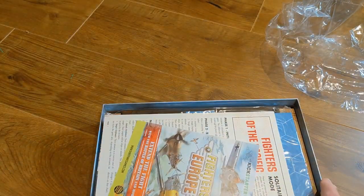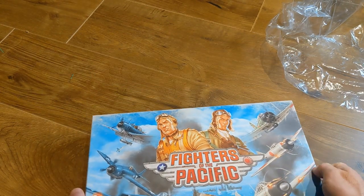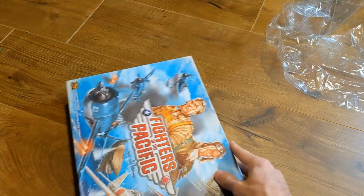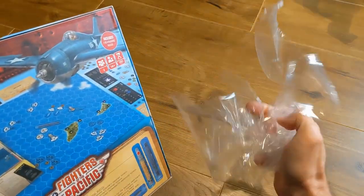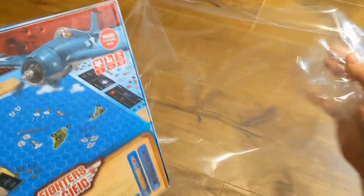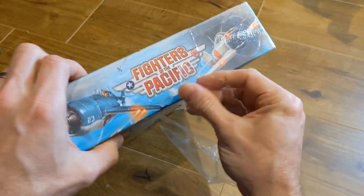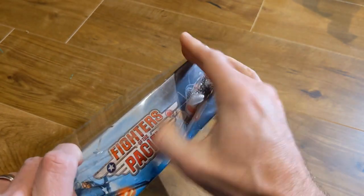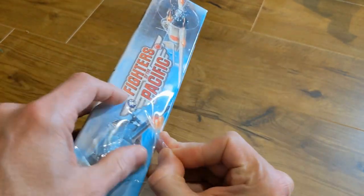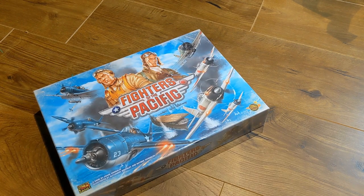We're going to put the lid on, and as we always do when done playing, we like to put it right back into the shrink wrap. With just a little bit of effort and pressing down in the right places, you can have that shrink wrap right back on there so that the game is perfectly protected for your next play.